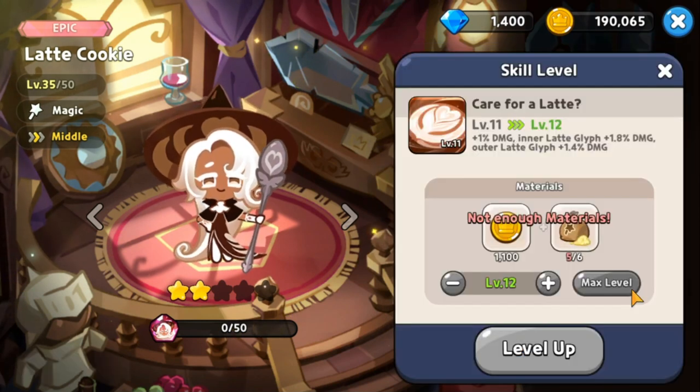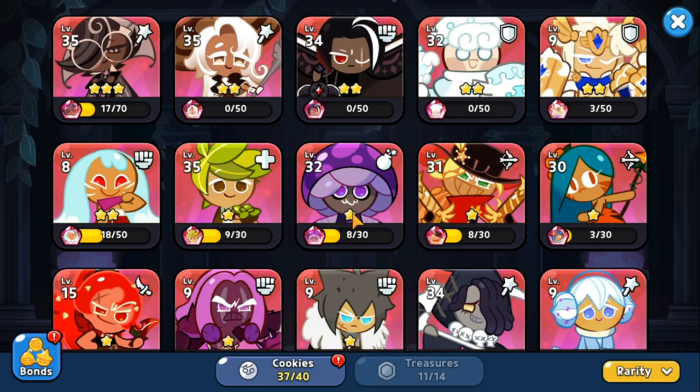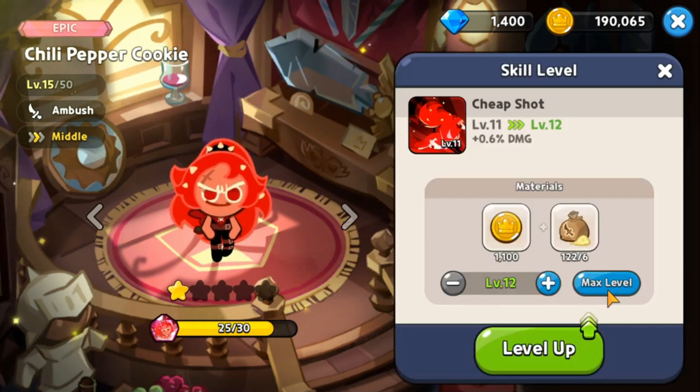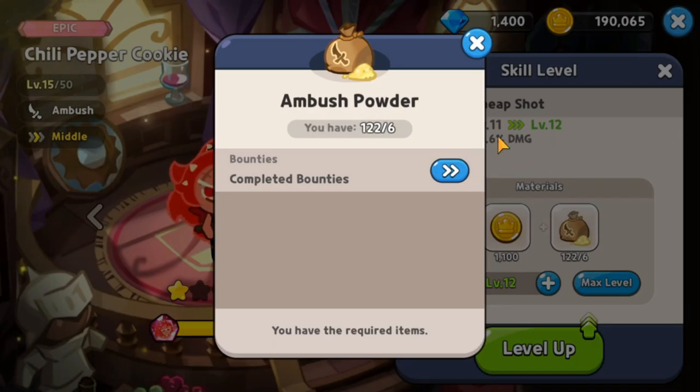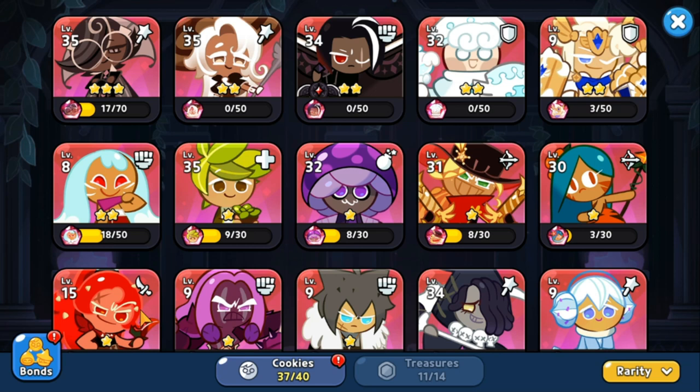I would not recommend doing the skill upgrade at an early stage because the materials — like magic powder for Latte Cookie — are very hard to find. Reserve your powders until you have progressed far in the game. My mistake was spending powders early on cookies I ended up not using, like Chili Pepper Cookie. Save your powders for the cookies you're really going to focus on.